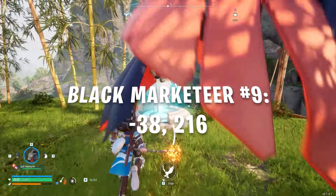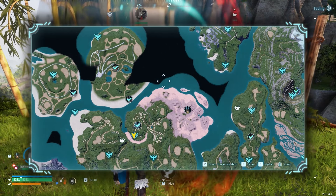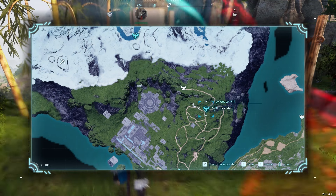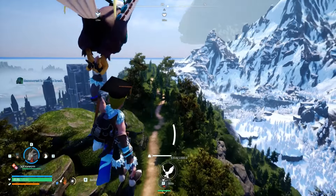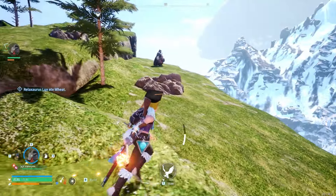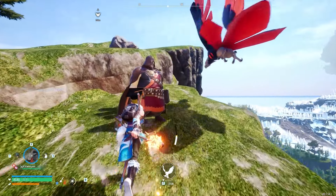The ninth Black Marketeer is located at coordinates -38, 216, in the farthest north grass area. To get there, make your way directly to the farthest north or fast travel to the Icy Weasel Hill fast travel point. Once you're there, follow the path as it wraps around to the northwest where the Black Marketeer will be waiting for you at the end of the path and slightly to the right on a ledge.